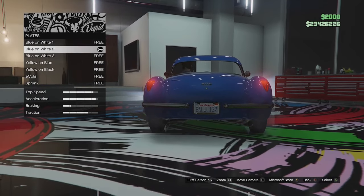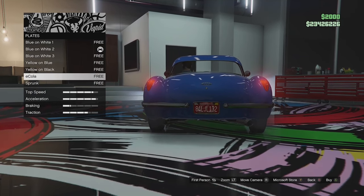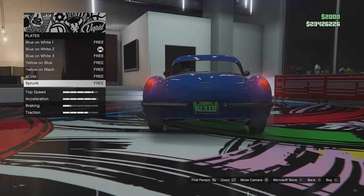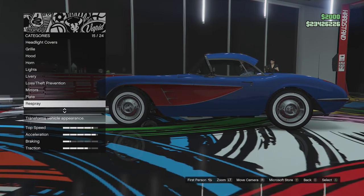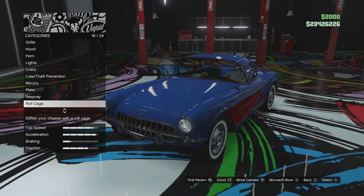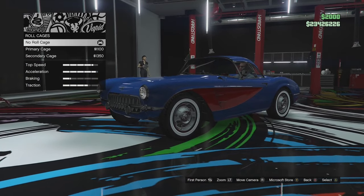Plate options — we've obviously got the new plates that were added in the last update or the one before: the eCola and the Sprunk ones. I'm just going to leave it standard. Respray we'll come back to at the end — I do have a colour combination in mind for this thing.